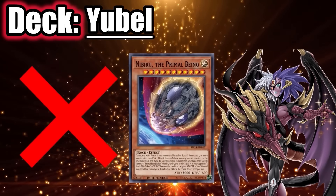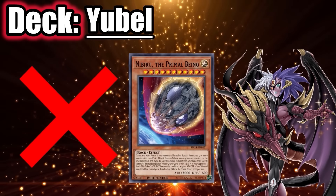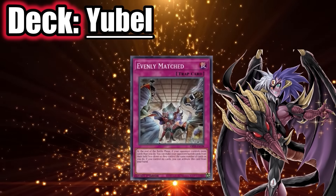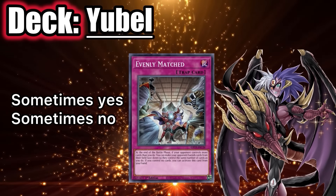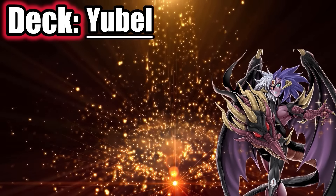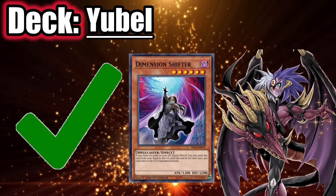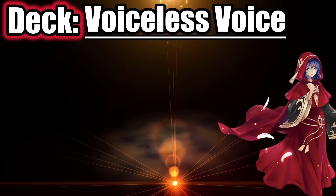Nibiru does nothing against this deck because they usually summon a Phantom before their fifth summon to negate. Evenly Matched is sometimes good, only if they already used Yama's grave effect — otherwise they keep Apalissa, then Yama revives Soul of Rage and they'll still have six disruptions. Shifter should also completely stop their turn or make them end on one to two disruptions.